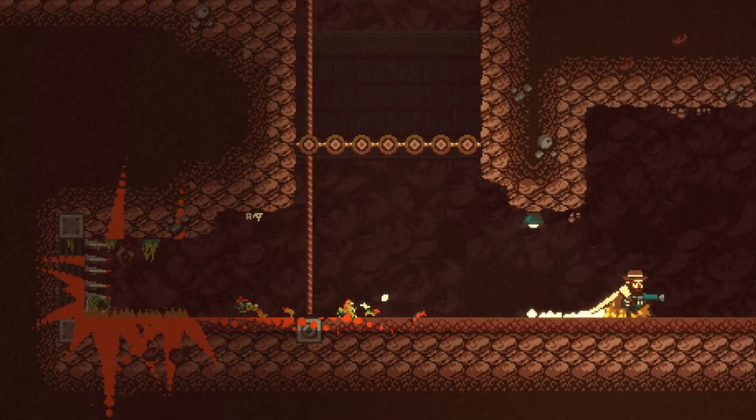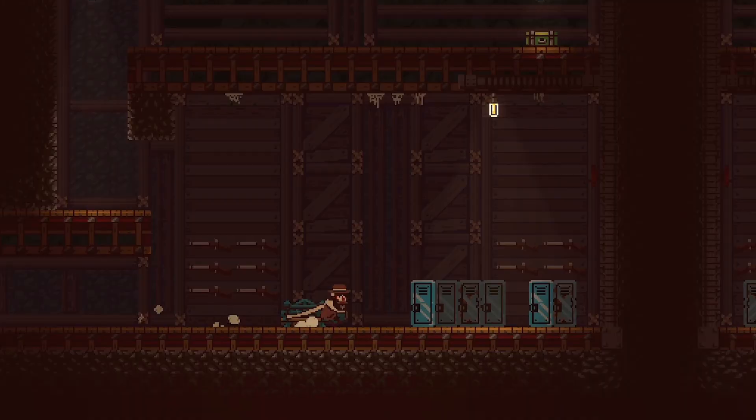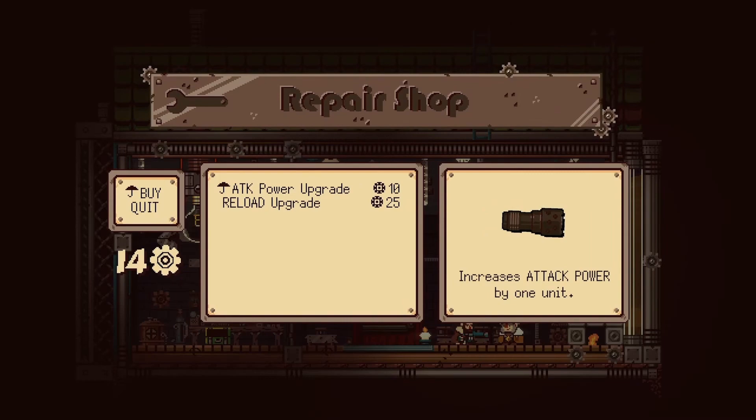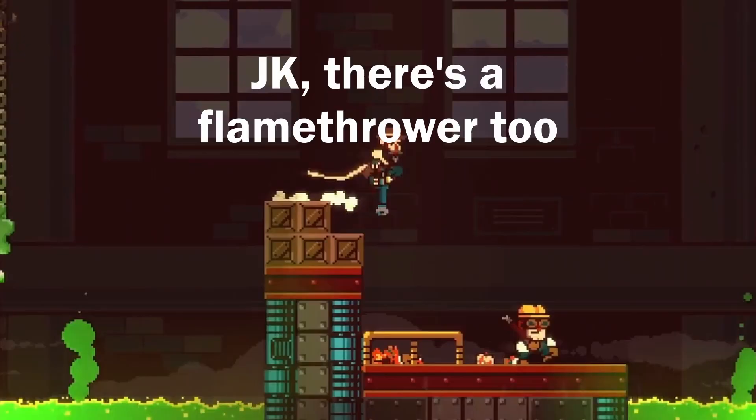Although all of the abilities you need are given to you from the start, there are still ways to upgrade your firepower. Scavenging for scrap and spare parts throughout the world will allow you to trade for ammunition or other upgrades for your Gunbrella. Besides the standard starting shotgun ammo, we've also seen some rifle ammo and chainsaw blades that can even bounce off your umbrella — and I'm sure there is more yet to be revealed.